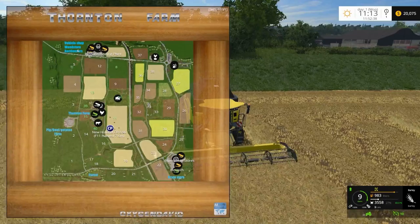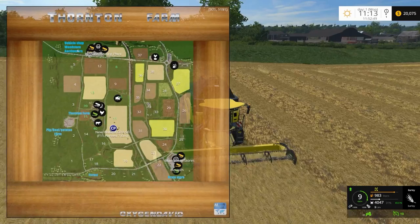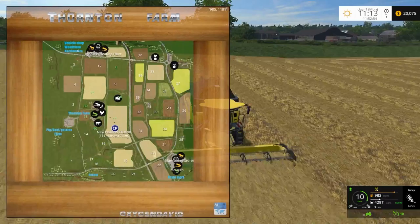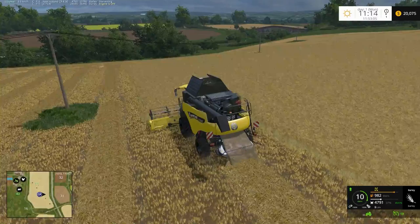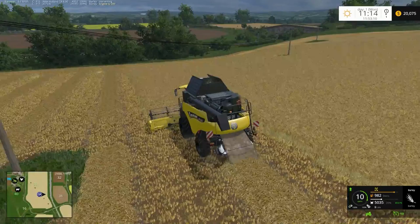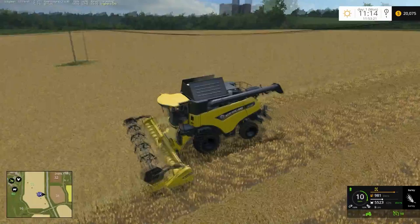The big fields on the map: field 13 will be our next field to harvest. Field 38 doesn't look that big. Field 27 looks a decent size, 22 down the bottom, and 26 right over the other side, and maybe field 30. All the rest don't look too bad, but looking at the mini map that can be deceiving. We'll get this harvested and try to get it finished in this episode — we'll see how we go.